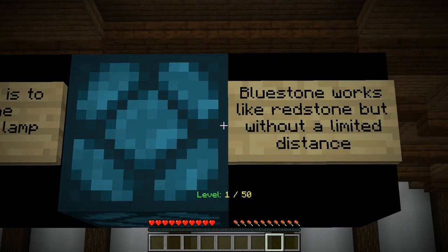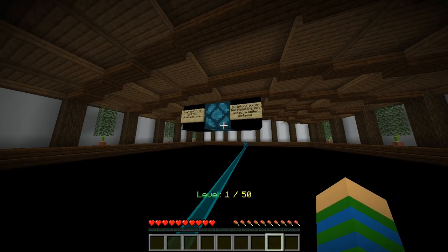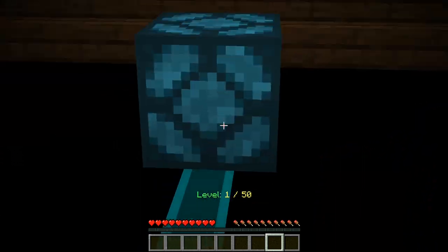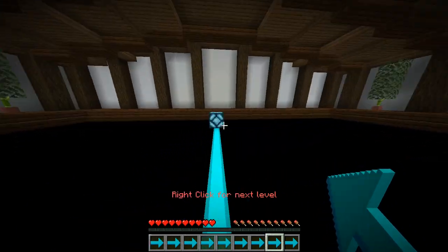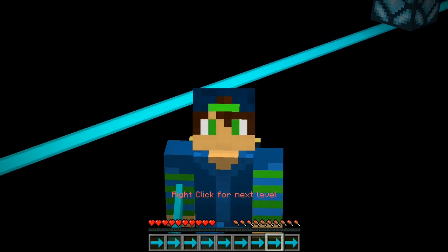Your goal is to light the bluestone lamp. Bluestone works like redstone, but without a limited distance. So we have a button and we can go all the way over here. I just need to click the button and there you go, level 1 is completed. We lit up the lamp. So you might say, Nico, what is this map about? It's just clicking buttons, it's stupid.